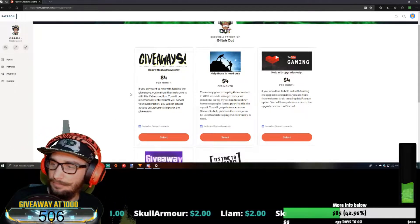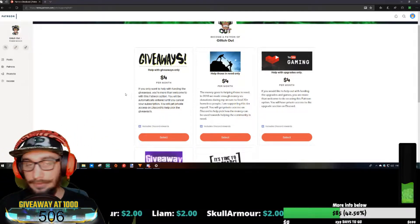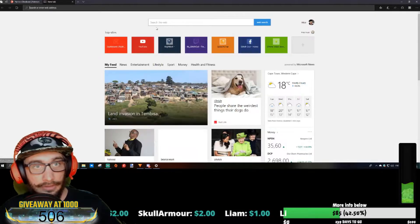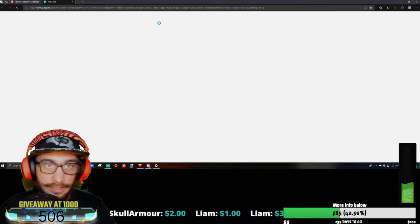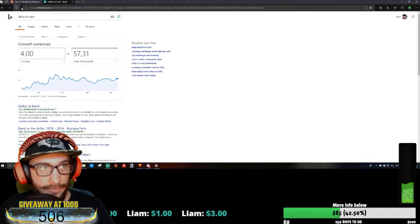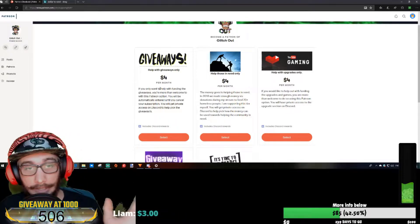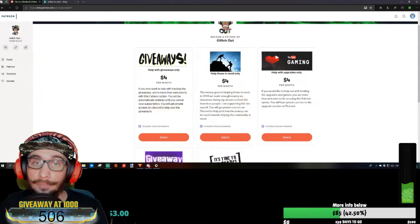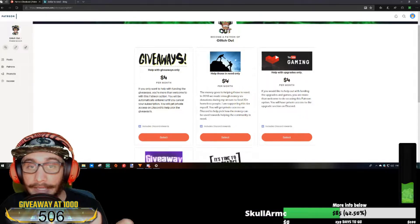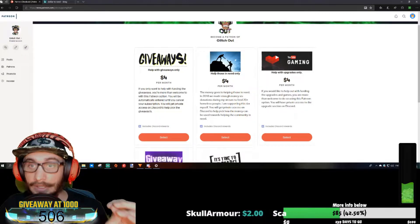Sorry about the green screen issue — hopefully I can upgrade this soon. With the giveaways tier, it is only $4 per month. If you want to know it in rand, just go to Google and type 'dollar to rand' — it is about 58 rand per month. All of those 58 rands will be used for giveaways only. If you don't want to help with giveaways but want to help with charities only, that is completely cool — you are allowed to do that with the charities option.